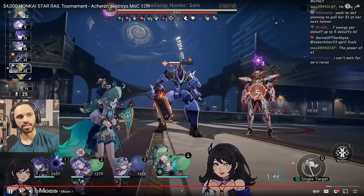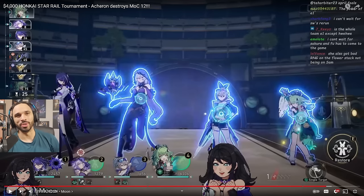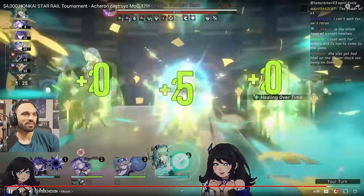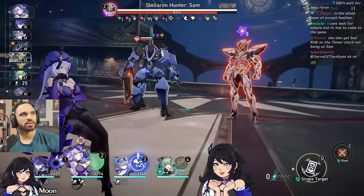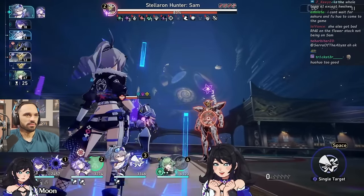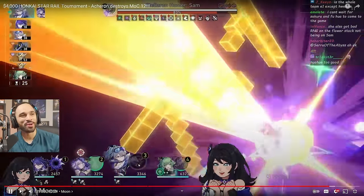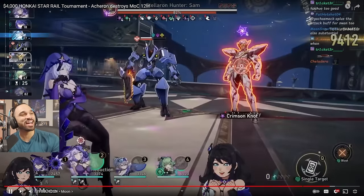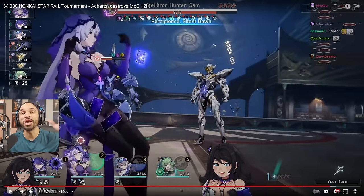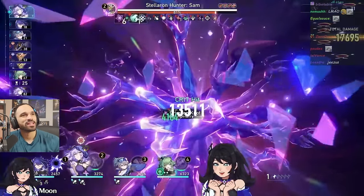E1 Silver Wolf's ult is already back up thanks to her E1 passive — no cooldown, just here's half your energy back. That's like a magic trick. Huohuo was placed specifically to battery Black Swan and Silver Wolf, and it's paying off massively. With Silver Wolf's ult almost up again from just going, the team has near 100% uptime on all their debuffs and offensive tools. This is why the point system is valid for this type of investment.